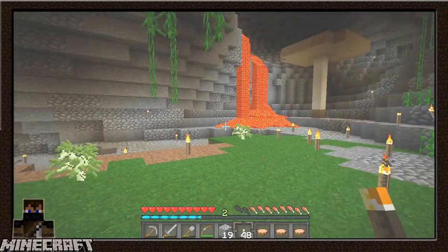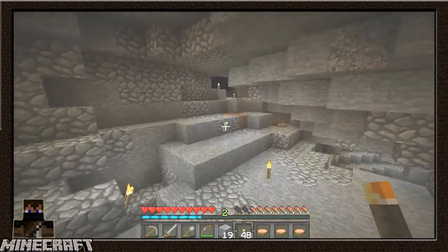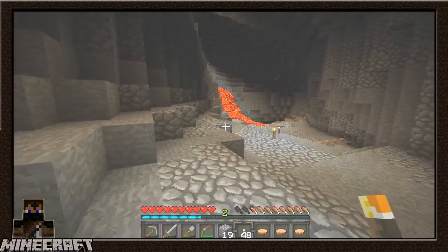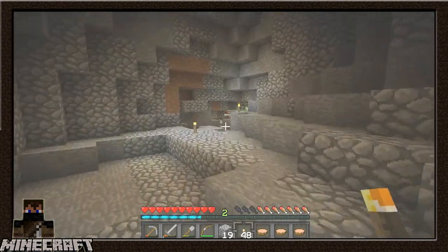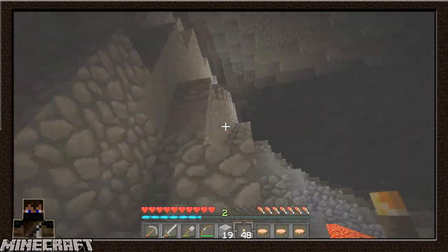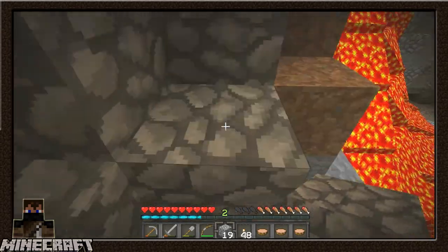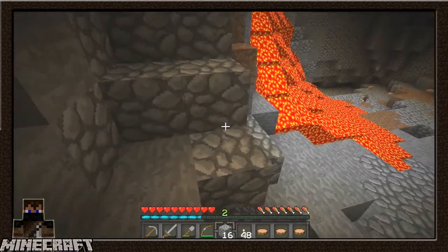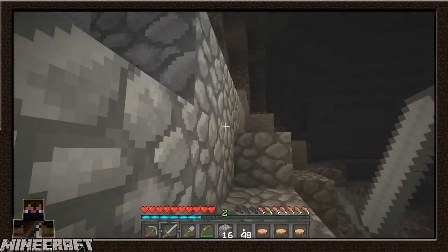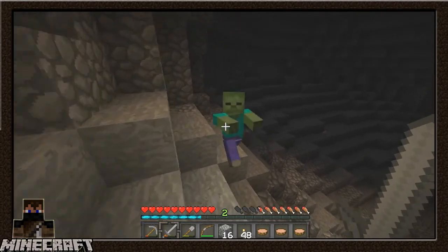Okay, so we have a choice: do we go this way towards the lobby area where I went up there and died a lot, or the other way which I didn't go as far? I kind of want to go this way and check out how things have been since I've left. Let's build a staircase. I think I will go this way because I've progressed so far that with the capabilities I now have, I can probably go even farther.